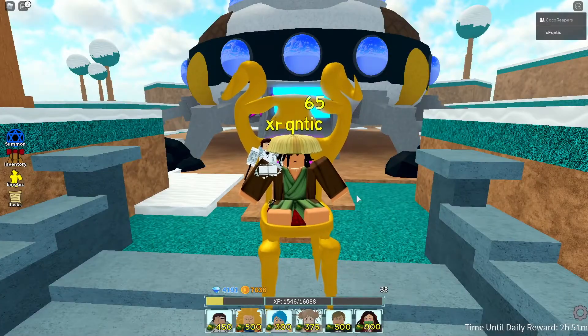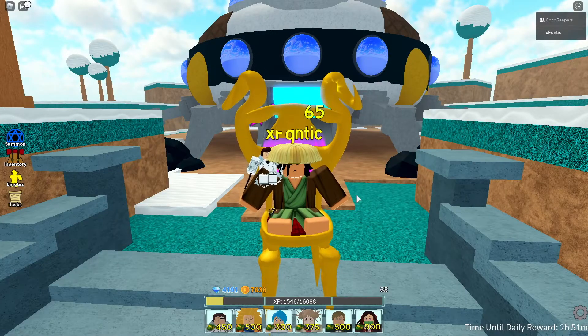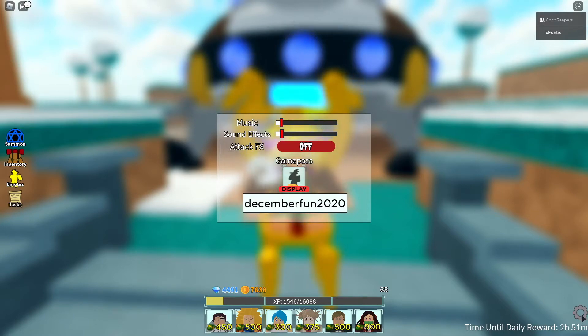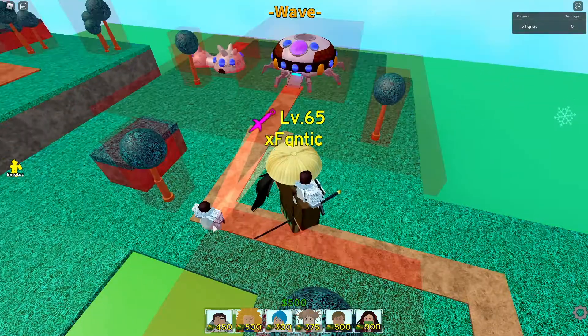This is the Coyote Stark showcase. He's in the shop right now and the new code is 'december fun 2020' — that's the new code, you get 300 gems. Alright, now that we're in the game, let's place Coyote Stark.